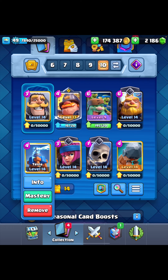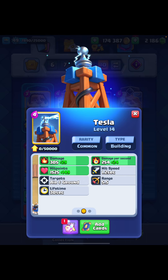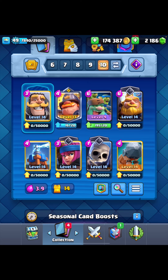Next up we have the Tesla, which will be getting a slight buff. The attack speed will be going from 1.2 seconds to 1.1 seconds, so it's going to be a slightly faster attack speed — good news for any Expo players out there since Tesla's always been a good card to pair with it. The slightly increased attack speed should make this card overall more competitive, as it's currently being outshined by Bomb Tower and Cannon. This might make Tesla a bit more versatile and fit into more decks.